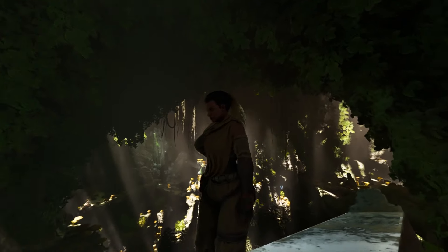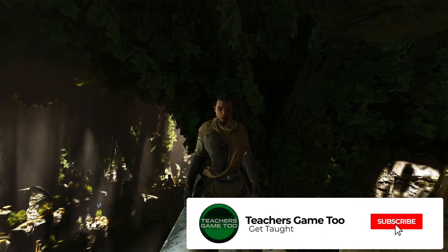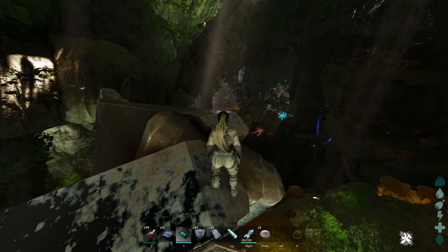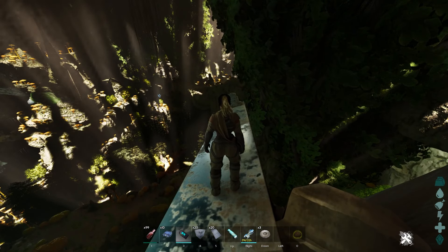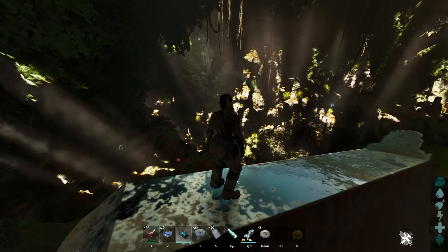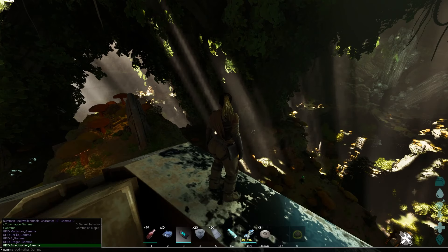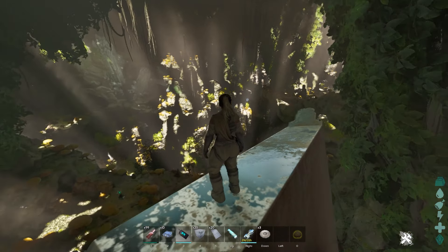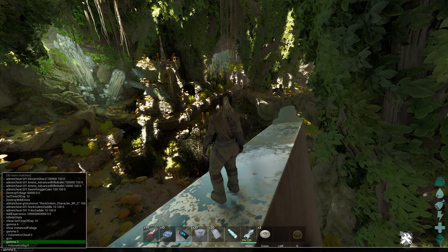What's up guys, it's Teach here coming at you with another video on ARK Survival Ascended. In this video I'm going to show you 50 or more different base locations — rat hole PVP base locations you can use on ARK Survival Ascended Aberration. I'm going to gamma up just a touch so you can see. If you haven't played this map, you definitely need to turn on volumetric cloud and fog.